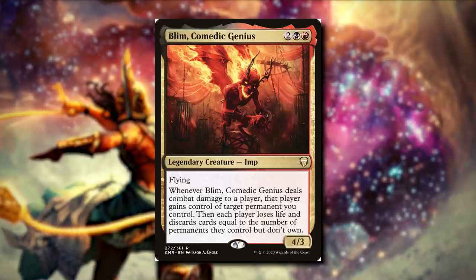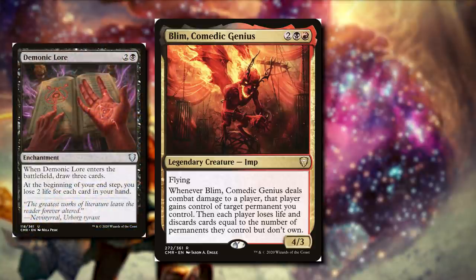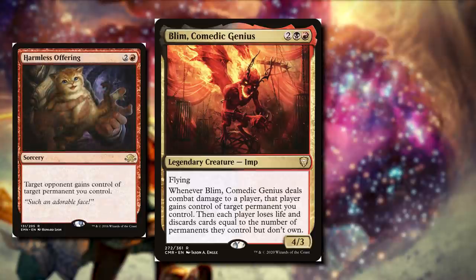Some cards we can find in a deck like this: Demonic Lore for two and a black as an enchantment. When it enters the battlefield, we get to draw three. But at the beginning of our end step, we have to lose two life for each card in our hand. So that doesn't seem really good, but it's really good when we give it to our opponent. And a classic is Harmless Offering for two and a red — it's a sorcery. Target opponent gains control of target permanent you control. You're going to find this in a lot of decks that want to give permanents to other players, and for three mana, this isn't too bad.